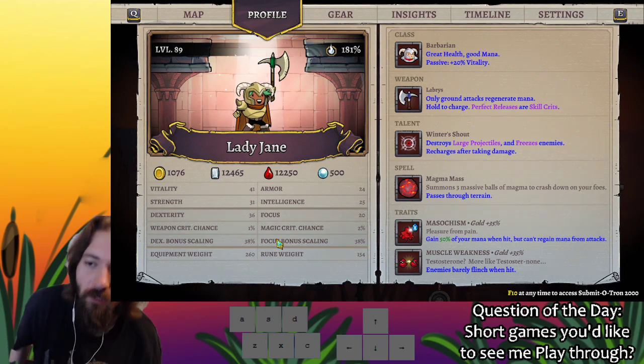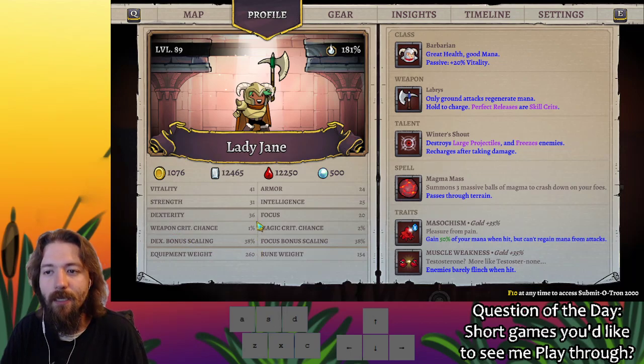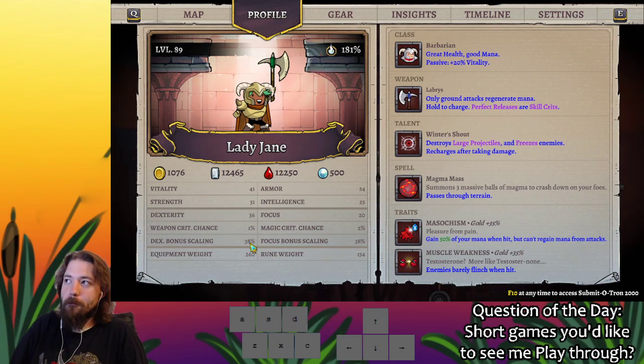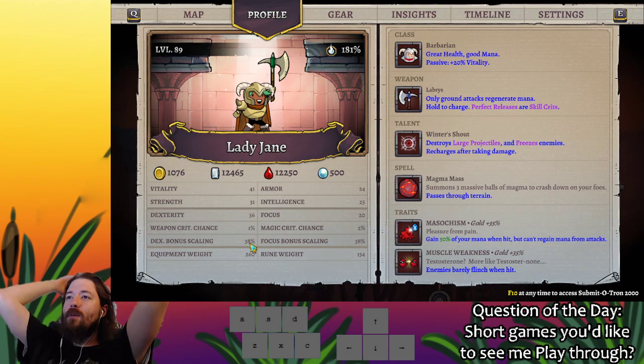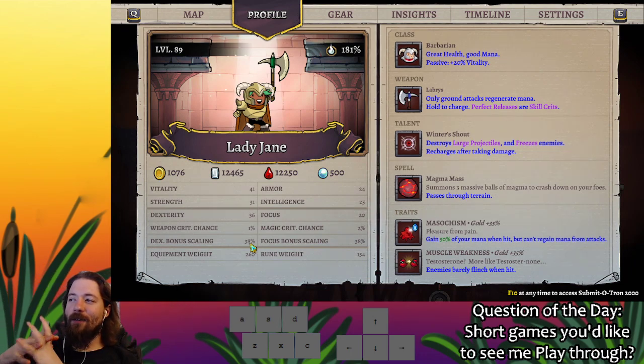I love the skill crit system — I love so much of this system — except for the dex bonus scaling and focus bonus scaling. This is where it feels very weird. First of all, it's not intuitive. If you see dexterity and a dex bonus scaling percentage, you're assuming these are tied together and increasing one increases the other. That's not how it works. It took me three tries to understand what was going on with dexterity and dex bonus scaling.